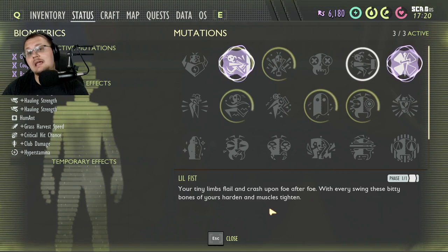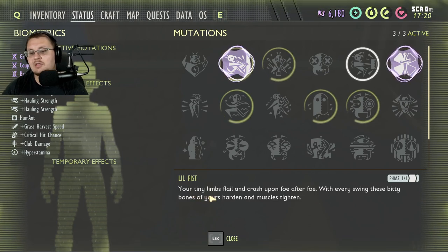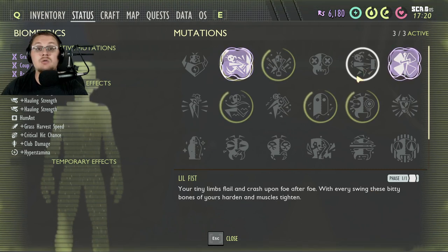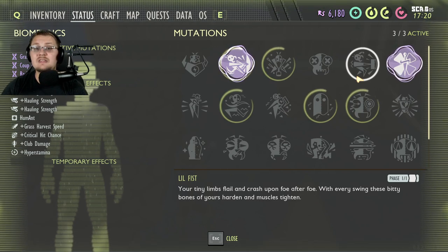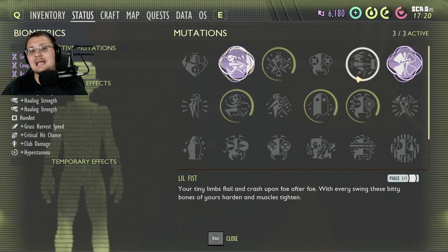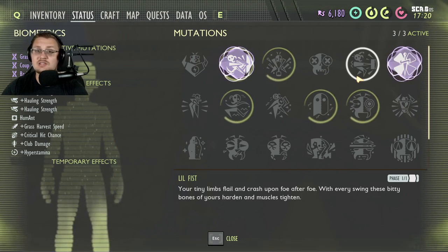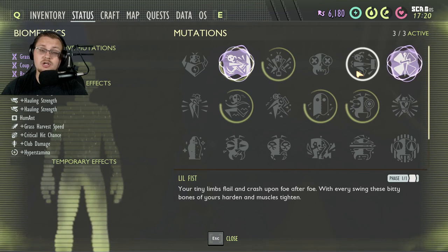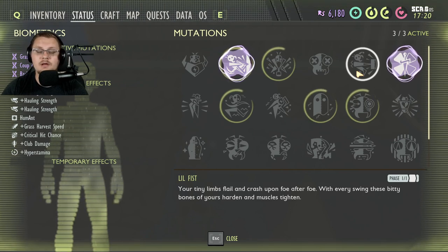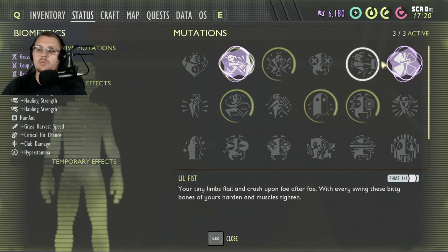Little Fist — the least favorite perk in the game for me, the least useful and probably the crappiest one. Your tiny limbs flail and crush foe after foe with every swing, these little bones of yours harden and muscles tighten. In other words, you have to kill things with your fists — 50 things, actually. That is a very hard task, and the only way to get this is through aphids. How many times do you really go off facing things where you're going to start punching? You always have backup weapons. I don't see a reason to get the Little Fist perk in 8.0 to 8.2 unless you're a completionist.